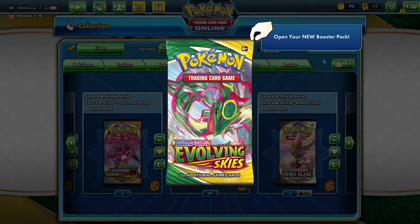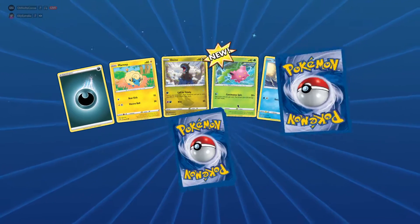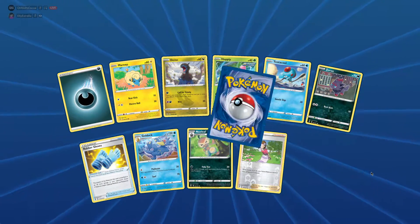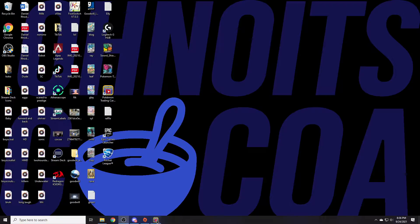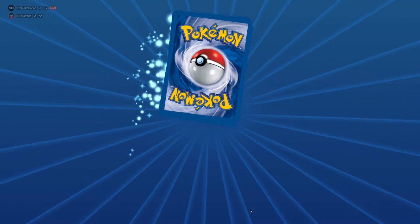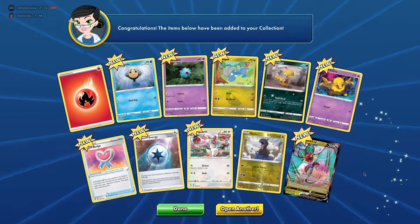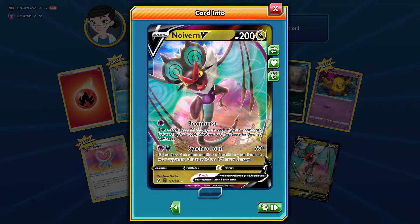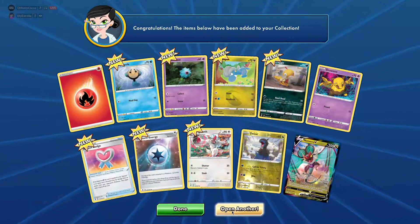We're hoping to pull some of the cool arts and just some stuff in general that we don't have. Reverse Aroma Lady and Tropius in the first pack. Turning down the volume there - all right, 59 more to go. Reverse Dino, and then Neuvern V - very cool card. I love how online in the game they have the holographic looking effect, that's really cool. That's a good one, Neuvern V.